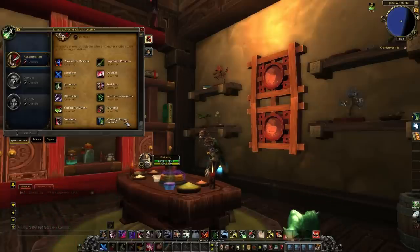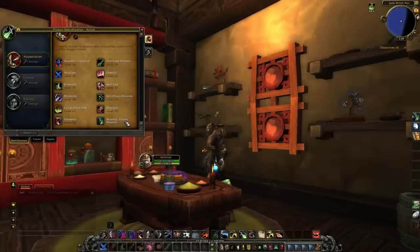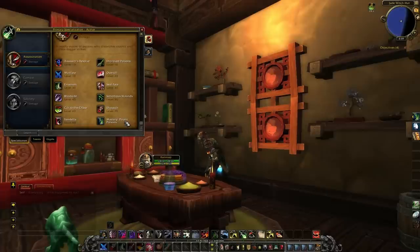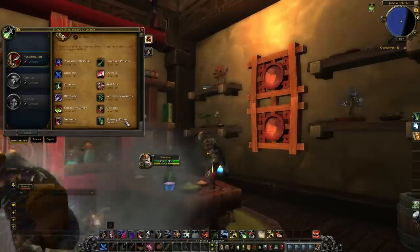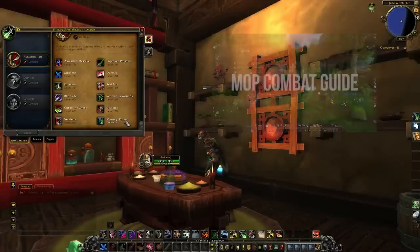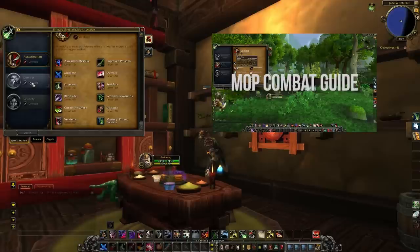So guys, that is the Assassination spec — some really nice changes, some so-so ones, and some I wish they'd get rid of. But overall, it is performing super well. My Assassination Rogue at item level 378-380 pre-made is doing equal or more damage than my Combat Rogue sitting in heroic Dragon Soul gear on beta, primarily thanks to how strong poisons are. I hope you have fun with Assassination. I did Combat last time, so go check out that video. My next video will be about Subtlety.